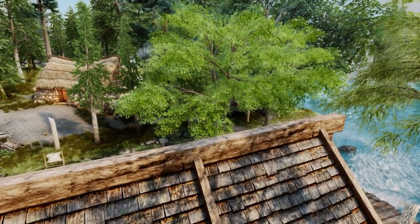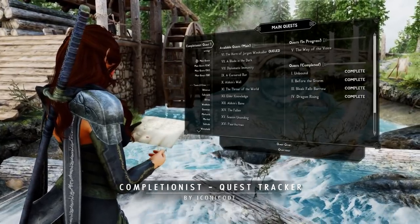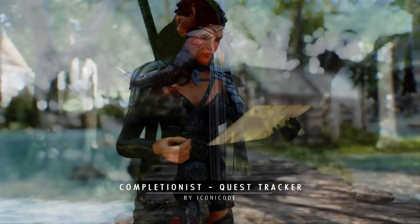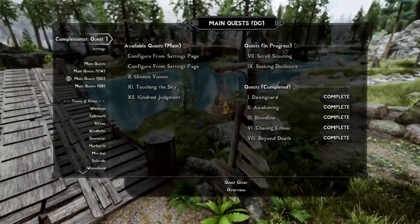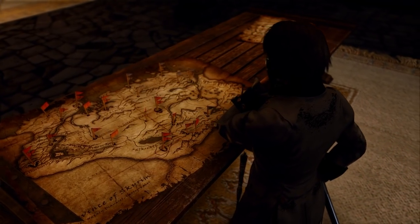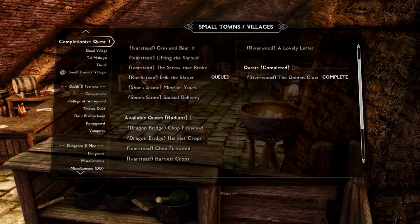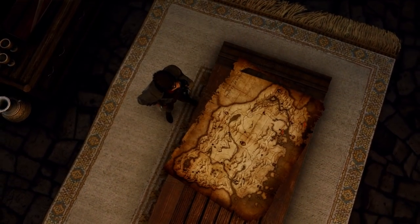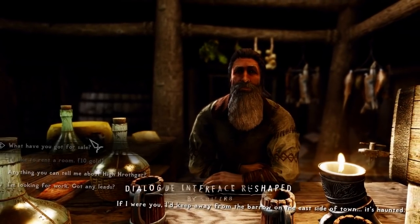Moving on to two smaller but highly impactful mods — first, Completionist Quest Tracker by Iconic Code. This is a true lifesaver of a mod for all you adventurers who like to consider yourself true completionists and connoisseurs of questing. It adds a complete automatic quest tracking mod configuration menu of the base game, DLC and some popular quest mods like Falskaar, Vigilant and Legacy of the Dragonborn, only to mention a few. With the quests of both the Normal and Radiant types sectionalized into categories of main quests, DLC, towns and cities, guilds and factions, you can easily set course and keep track of the quests left to properly complete different areas of the map. It's also compatible with the Dear Diary menu replacer, but you might want to keep the original black theme to match with the mod Dialog Interface Reshaped by Shaper 8.